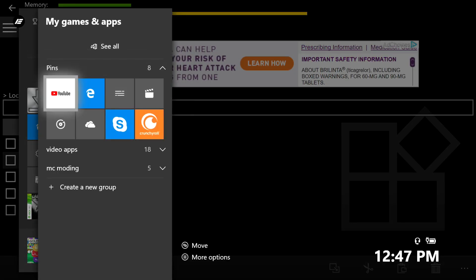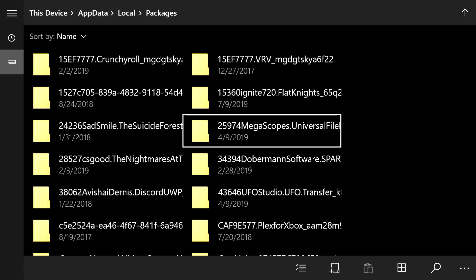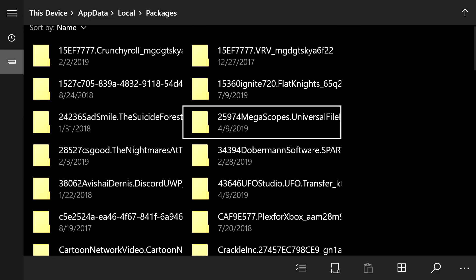Now open up UFO Transfer. Once it's loaded, look at the top right for a gear icon. If you don't see the gear icon, that means you skipped step one — rewind and complete that step first. Once you have the gear icon, click on it, and on the left you'll see a big rectangle that says 'Open in File Explorer' — press A on that. This gives you access to a folder in File Explorer that you normally can't access. At the top, click on Packages. Once it loads, find the 'megascopes.universal' file — it has a bunch of random numbers in the folder name. It might take a while to find; yours could be higher, lower, left, or right.